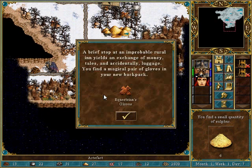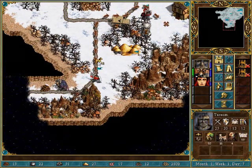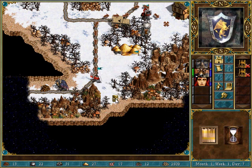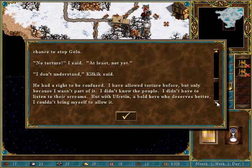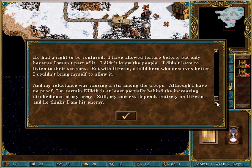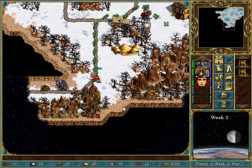We're gonna take the gold, because gold is more important at the moment. If he won't talk, let me use a more aggressive means of questioning, Kilkek suggested. For almost a week now, I have been pleading with my prisoner, but the dwarf refuses to speak. I'm afraid if I don't learn the location of the Sword of Frost soon, I will never have the chance to stop you. No torture, I said. At least, not yet. He had a right to be confused — I have allowed torture before, but only because I wasn't part of it. I didn't know the people. But with Efretan, a bold hero who deserves better, I couldn't bring myself to allow it. And my reluctance was causing a stir among the troops. I'm certain Kilkek is at least partially behind the increasing disobedience of my army. Still, my success depends entirely on Efretan. And he thinks I am his enemy. Yes, he does.